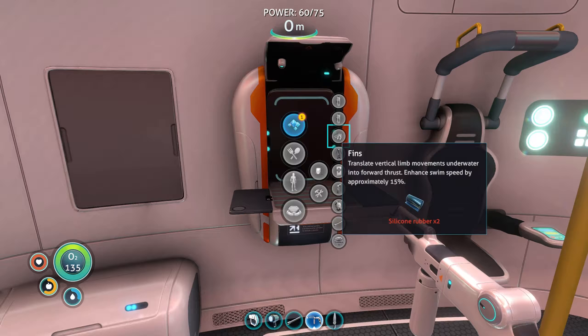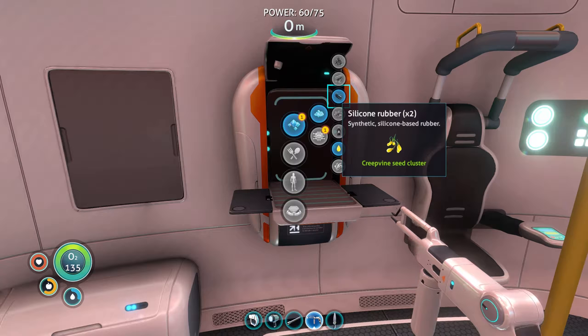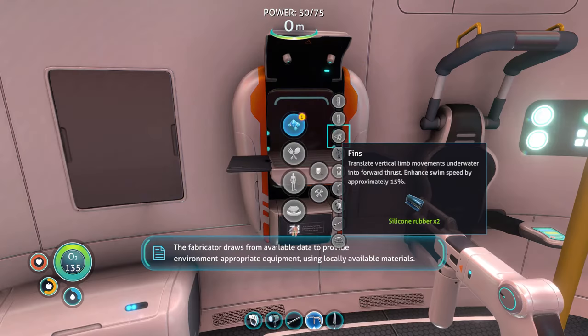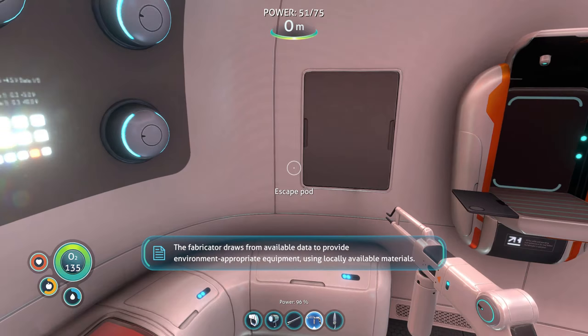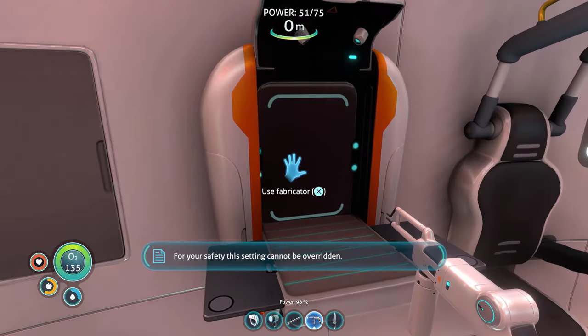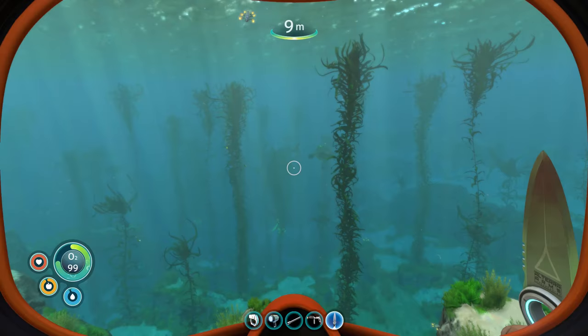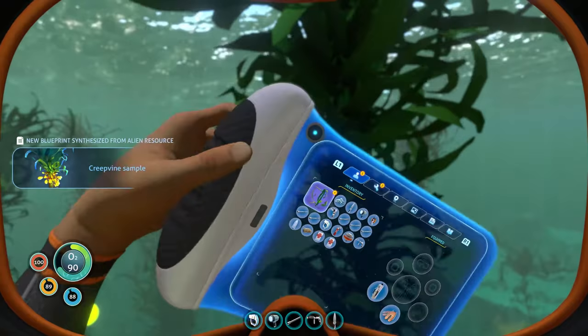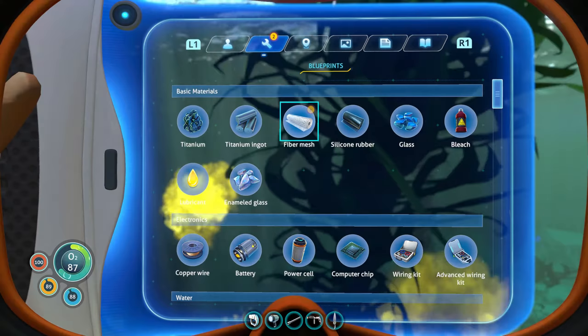We can also make fins to make us swim a bit faster with some silicone rubber, so let's make that with more of our creepvine seed clusters. They translate vertical limb movements underwater into forward thrust and increase swim speed by approximately 15%. I feel like that was a message for way earlier in the game — it expected me to get these lots sooner. Now that we have this survival knife, let's harvest one of these creepvines. It gives us fiber mesh, which is another thing I think we need for a bunch of blueprints.